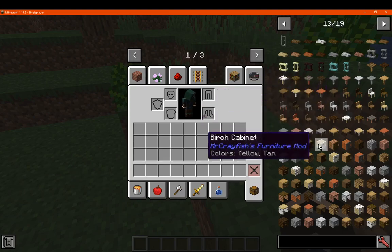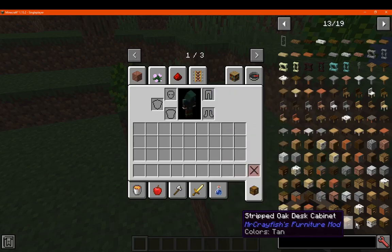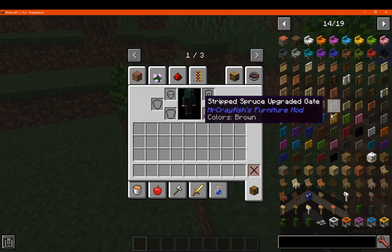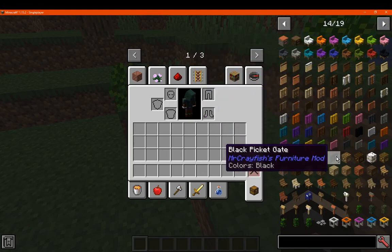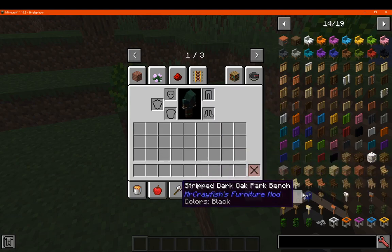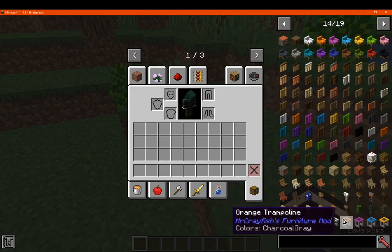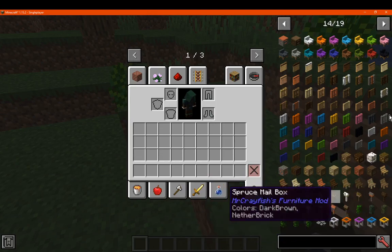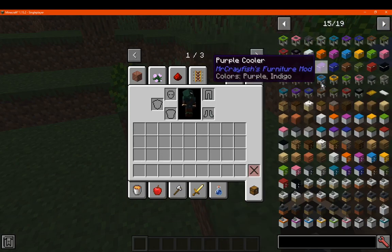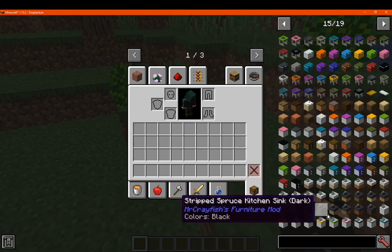There's Mr. Crayfish's Furniture mod, adding in cabinets, coffee tables, tables, desk, sofas, fences, picket fences, crates, park chairs, park benches, post box, mailbox, trampolines, hedging, path, along with a cooler, kitchen counters, drawers, and sinks.